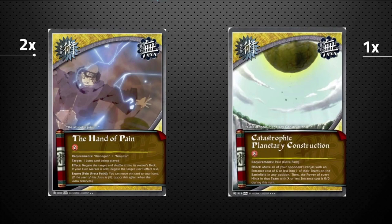Two copies of Hand of Pain — two cost, any of your Pains can use it. It's a counter jutsu: target one jutsu being played, negate the target, and shuffle it into its owner's deck. If your turn marker is odd, you also negate the opponent's ninja using that jutsu. If Pain Predator Path is the user, you pop this card back to your hand after use, in case you need to negate even more.